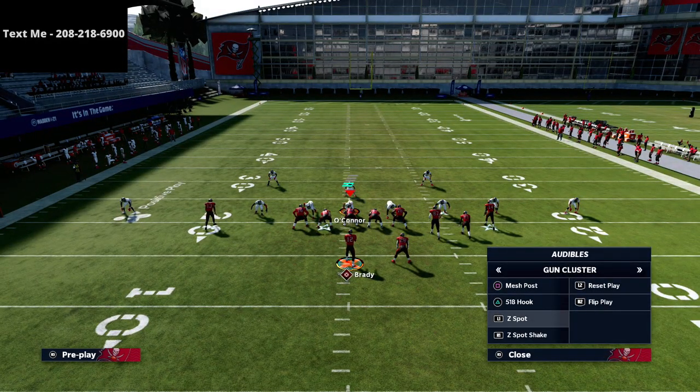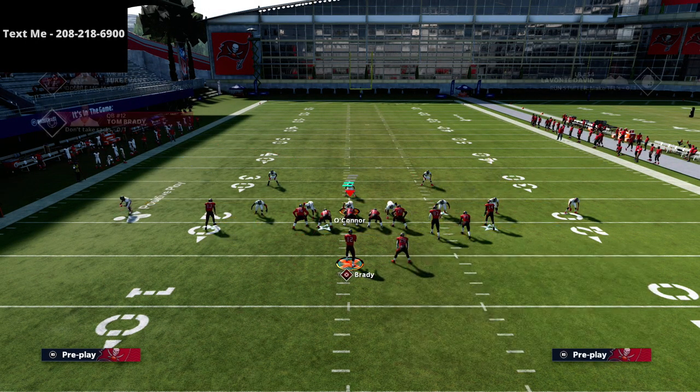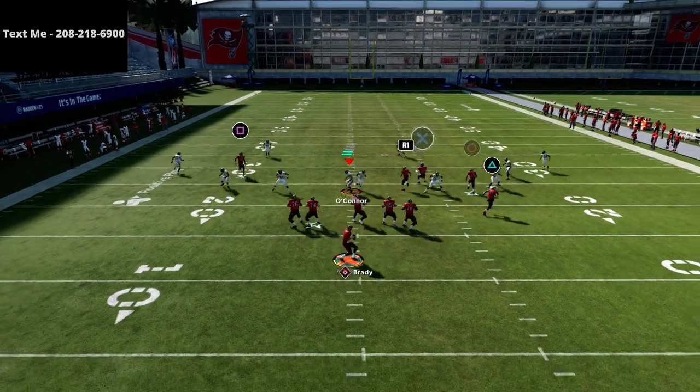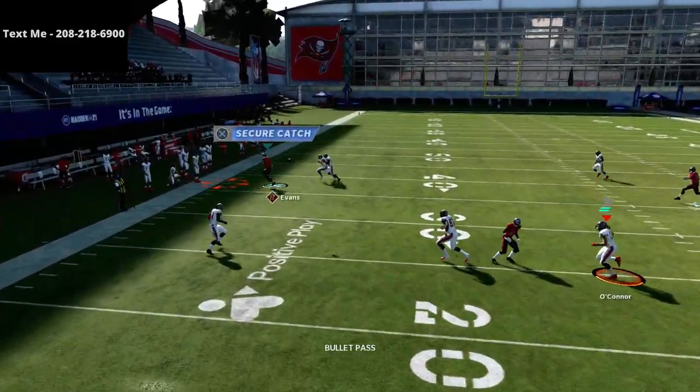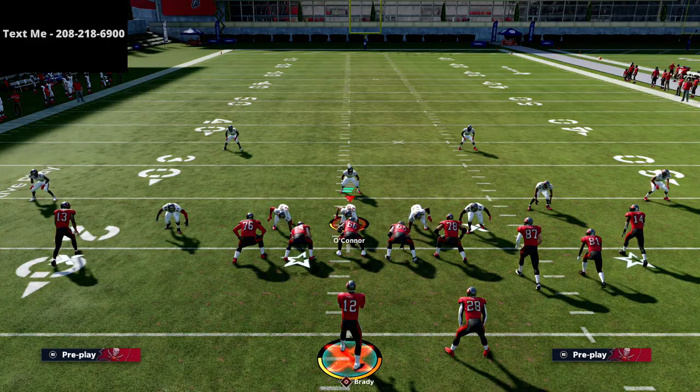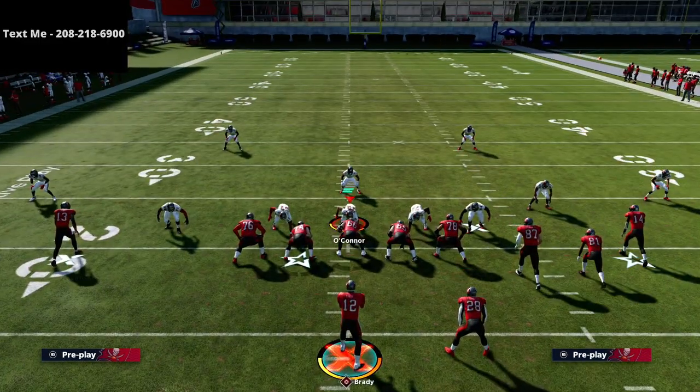When we go to Z spot — if you have hot route master, let me show this quickly. If I put this guy on a corner I want you to watch the corner route — it's still good. I would say the Z spot corner route is shallower and a little bit better, but that's just my opinion.